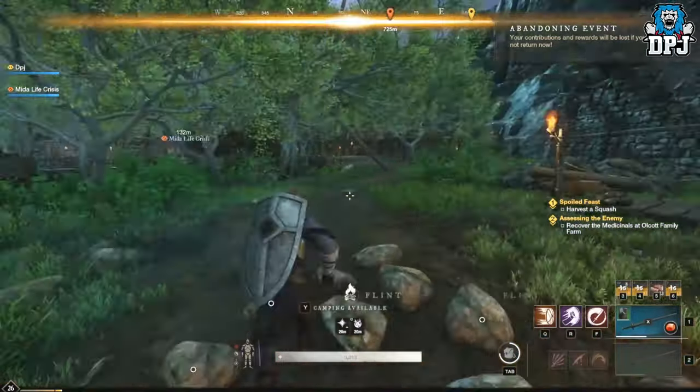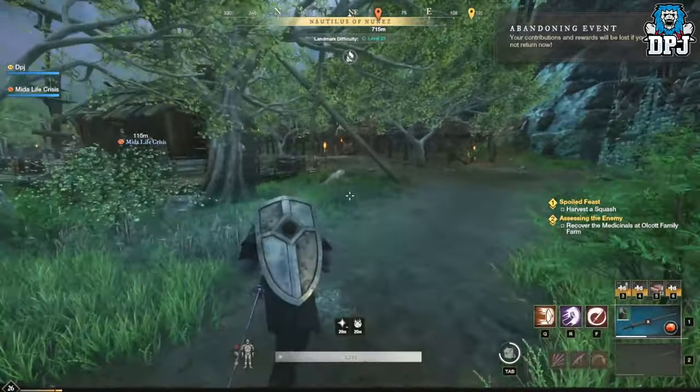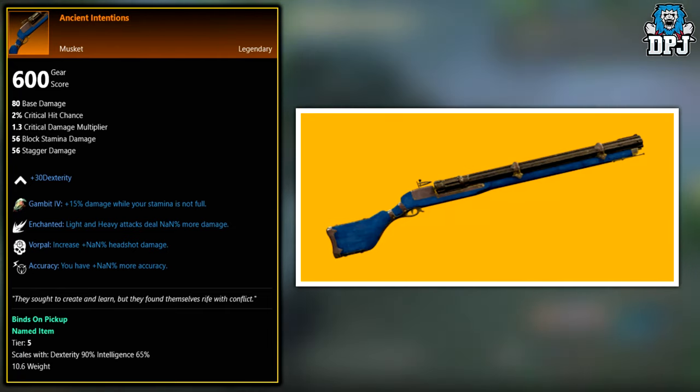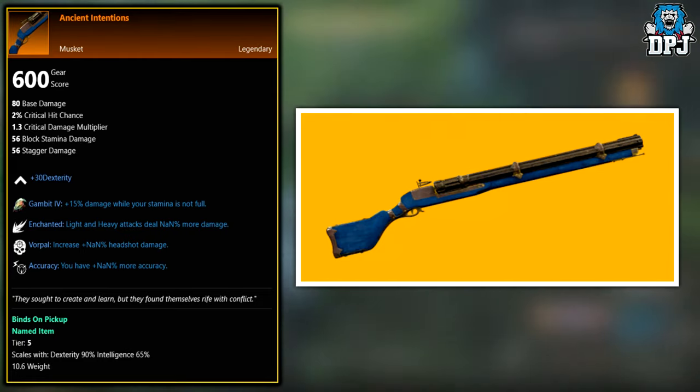First up we have the Ancient Intentions. This legendary musket is seemingly an exclusive drop from the Lazarus Instrumentality expedition boss Scylla, so if you want to farm this you need to go into that expedition. The locations of all expeditions are showcased at the end of the video.